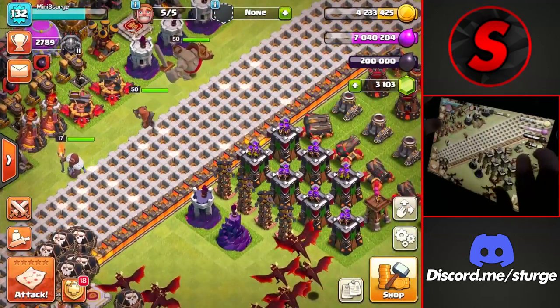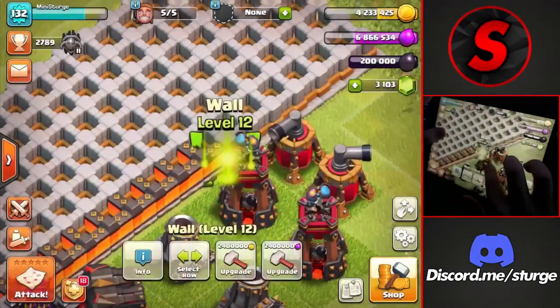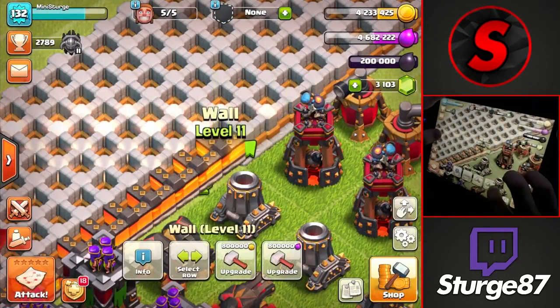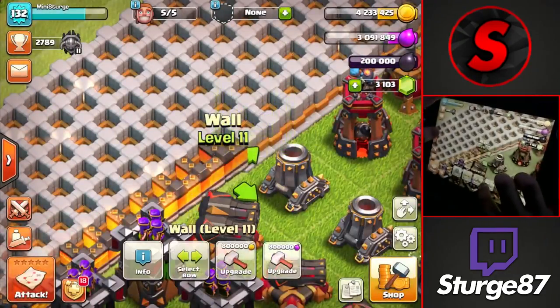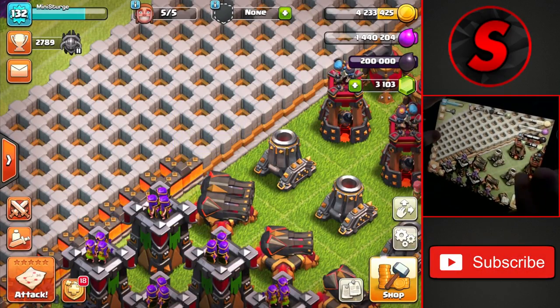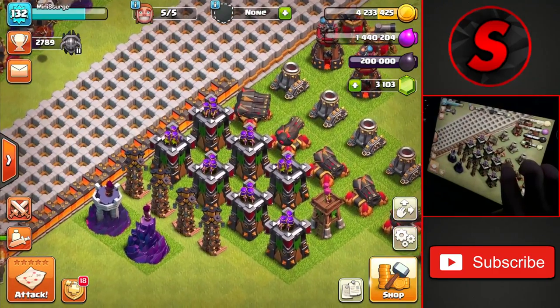We're going to start off by heading over to the walls and upgrading a bunch of them, since we'll be doing an hour boost using the mass dragon attack strategy. We're getting pretty close to finishing all of the walls — we'll probably even finish them by the next episode.